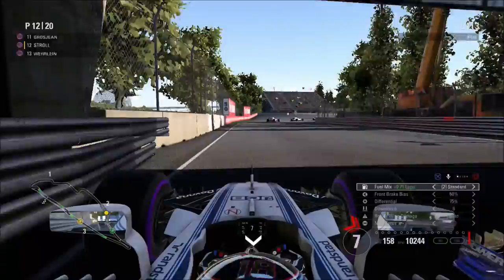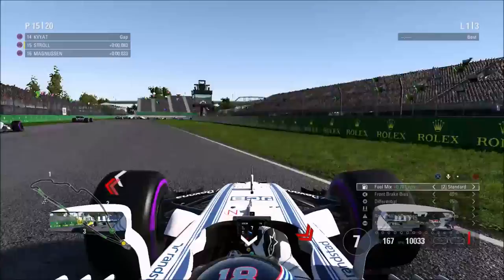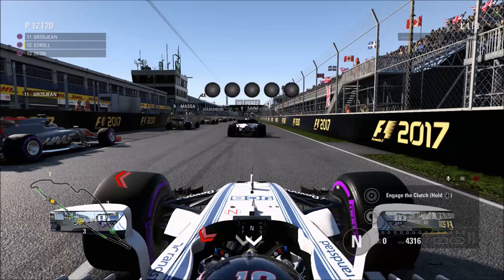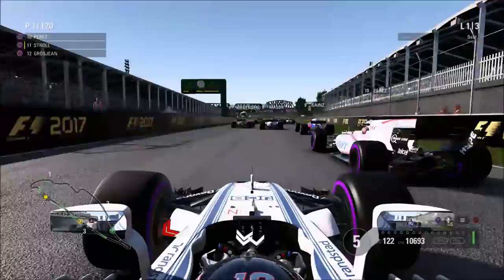Now I have to watch out for Esteban Ocon behind in the Force India, but we're going to have a run on Wehrlein. Very close to contact. We don't manage to make the corner so we cut across the chicane — actually went the wrong way on that chicane. Should have gone round the barrier, not in front of it. There's contact between us and Kevin Magnussen. Let's forget about that attempt — I don't know what happened. I think Magnussen just didn't see me cut across him, so unfortunately we're going to have to retry.